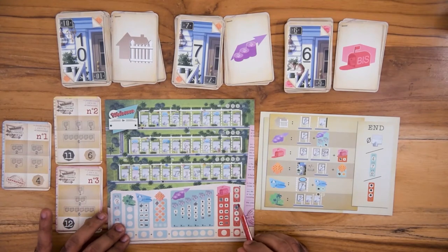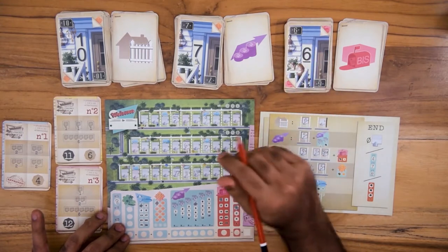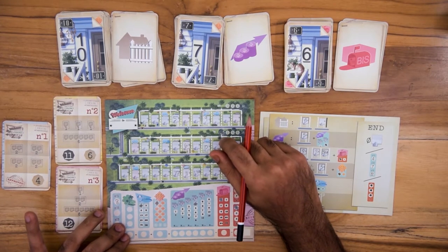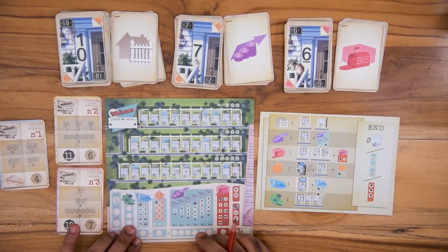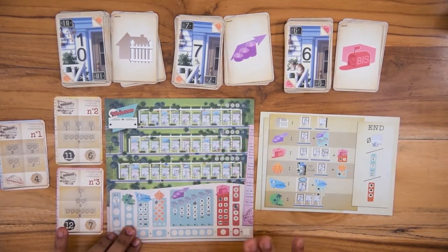Once everyone is done with their turn, a new set of cards are flipped and the game continues in the same fashion. The game ends when any one of the following conditions are met: when a player strikes the third building permit refusal, when a player achieves all three plans, or when a player develops all the houses in the three streets.